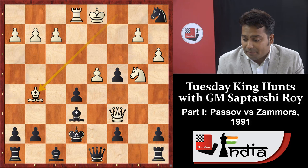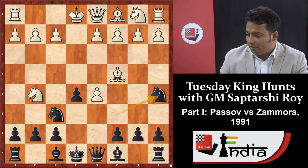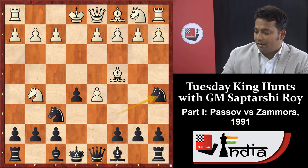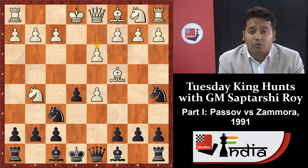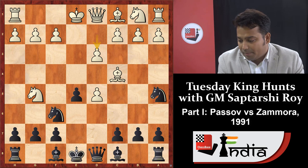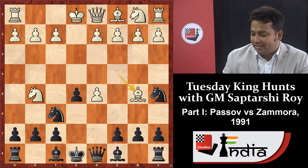We also make many mistakes in the opening sometimes without knowing, so I am showing you all these things so in future we will not make the same mistakes. Going back to the main game: after knight a5, the main move is bishop b5. But in this game white chose d3, which is nowadays not so popular. I'll explain why d3 is not so popular.